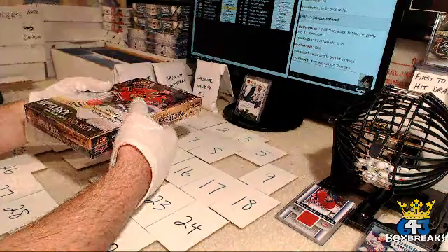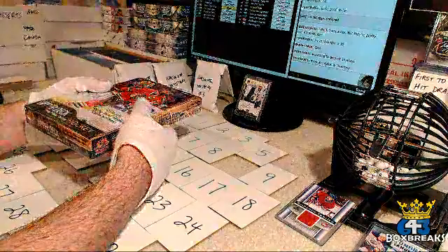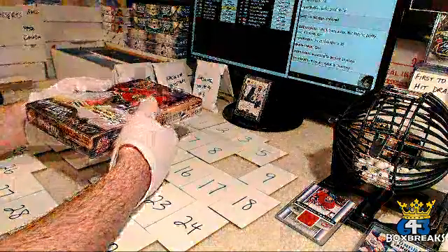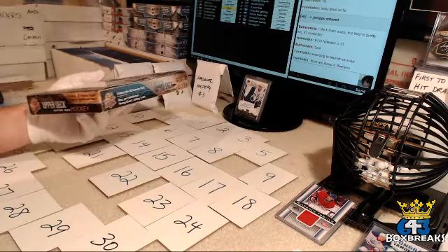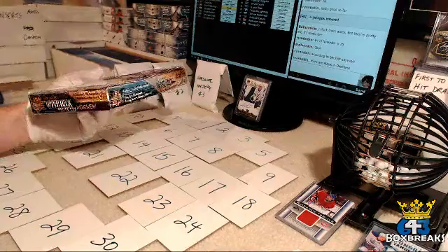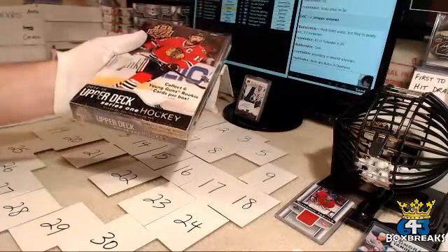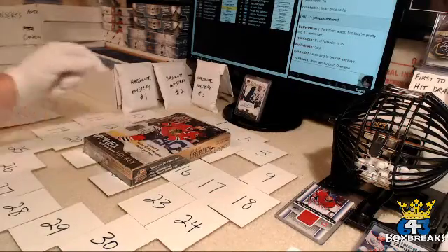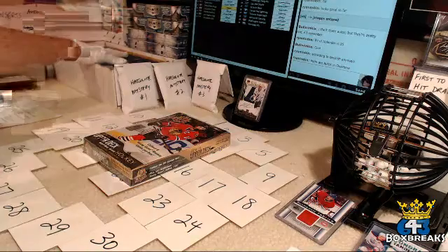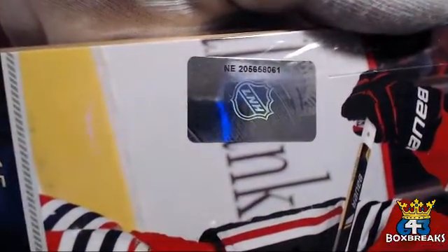There are overtime autos — cool! Also I've got a Serial 87 bonus: any card with a serial number that has 87 in it — not 78, it has to be 87; could be 187, 287, 870, etc. — will get the owner that same team in my next auction break. For the rookie double up on this one, I'm going to do it for all Young Guns. Any Young Gun you pull, I'll pull a rookie card from my own collection so you get to double up. Box serial number: 205-658-061, factory sealed. Lots of packs to open.